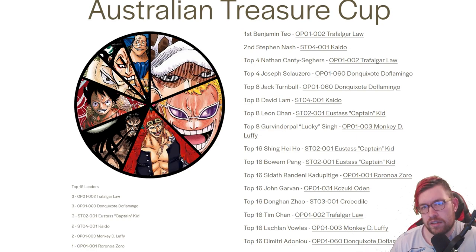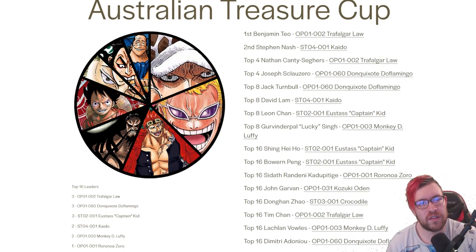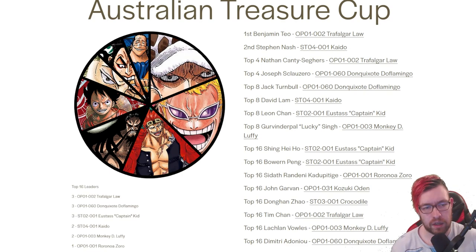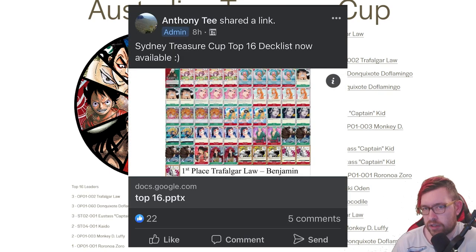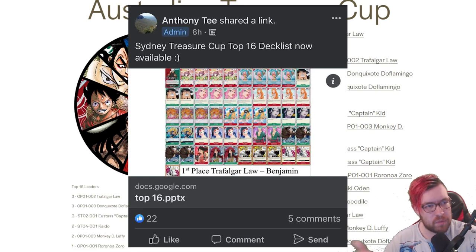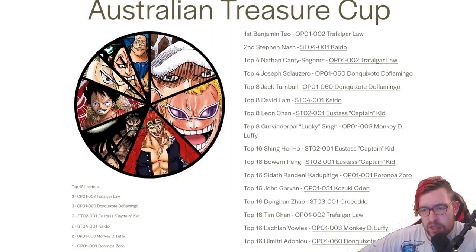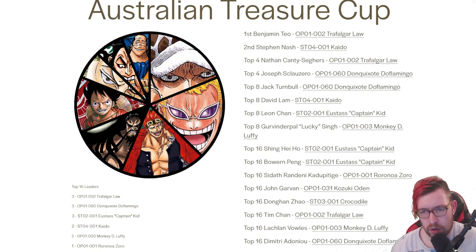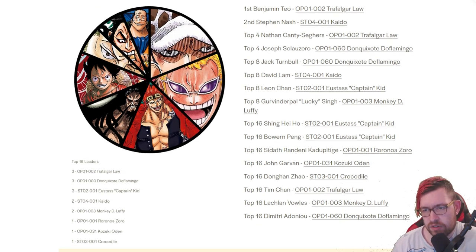Hey everyone, Eggman here with another video. Today we have another top 16 breakdown — the Australian Treasure Cup finally has the top 16 out, so this is for the weekend before last. Real quick before we get started, thank you to Anthony T for originally posting the PDF — I could not have made this video without that — and also MacGyver March for sending it to me. Big shouts to Let's Play Games for running the event. Also, if you guys don't know, I got a new website, EggmanEvents. I hope you guys enjoy it.